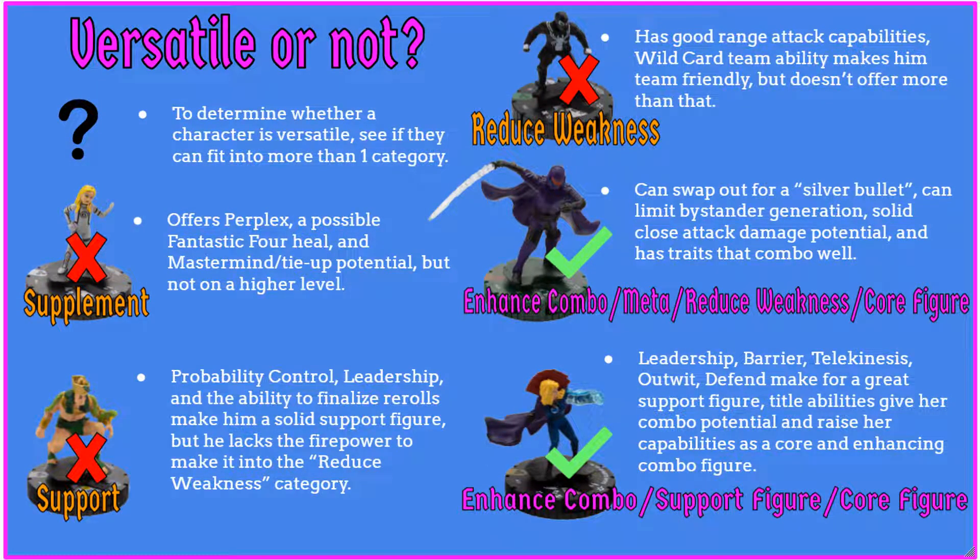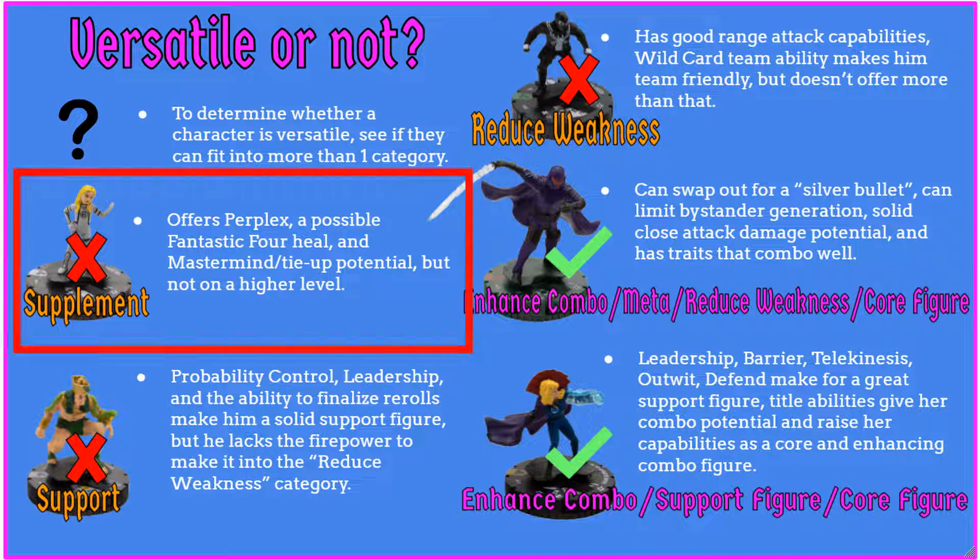Let's look at putting the finishing touches on team building. First, let's look over how some figures can overlap between categories, and how other figures are kind of limited to a particular category on their own. I'm going to use Valeria Richards because I think she's the perfect example of a figure who kind of wants to pretend to be an actual support figure instead of being a supplement.